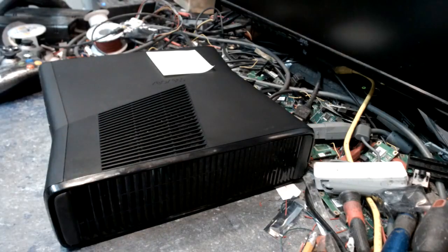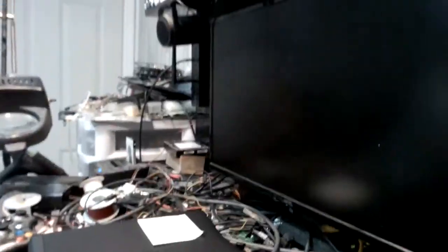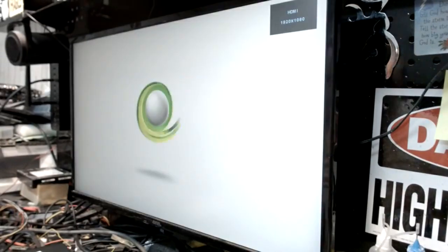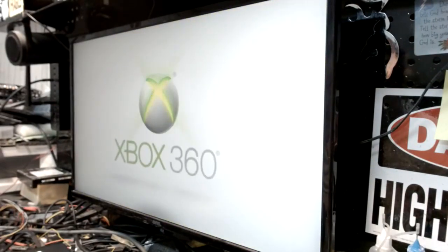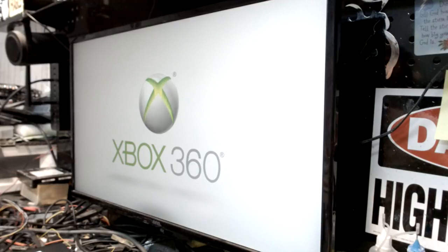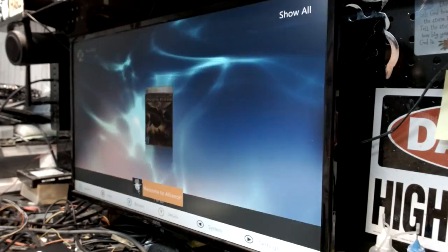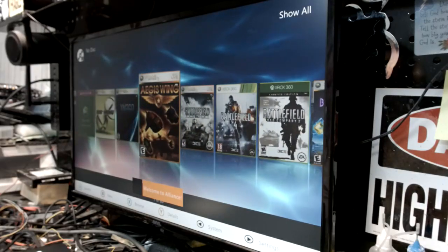We're going to boot this puppy up. Pay attention to the screen – it insta-boots. It's a Corona four-gig, version one actually. Brandon watched me build this in Messenger; I was showing him pictures as I built it so he knows exactly what's in it and how it runs. As you can see, we boot it up, we're on Alliance, all plugins are working – life is grand.